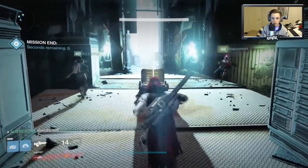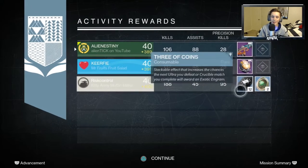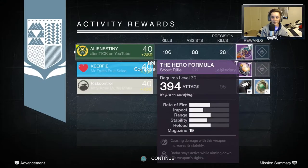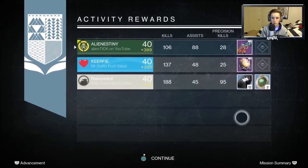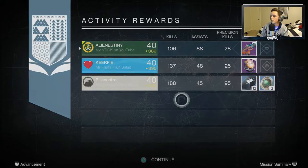At the end we managed to get a Vanguard scout rifle that actually didn't have that good of rolls. It had decent rolls but it didn't have much stability, so I'm not gonna really use it. It dropped at 393, which I guess helped me but not very much.